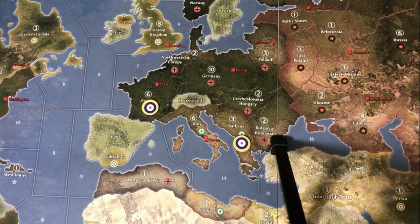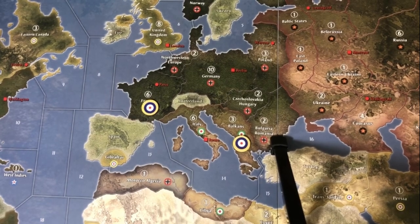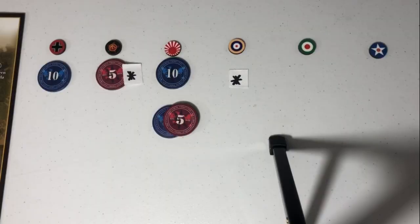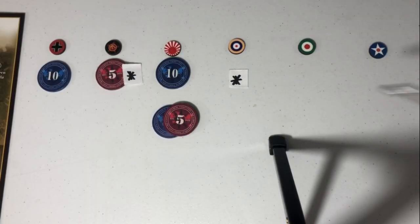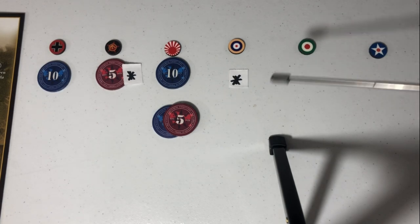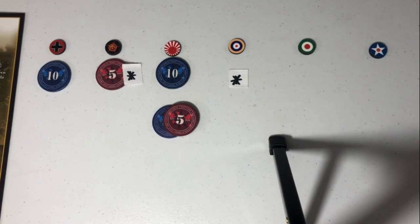But you're not getting it on turn one. So the United Kingdom gets an asterisk in terms of national objective money — they may be able to pick up 5 IPCs on that first turn, probably not if you're playing a savvy Axis player. And then you're really not going to see much in terms of IPCs for a while. You could eventually overwhelm France or get it in some sort of a raid, but we're not going to put it up there as an easy gimme.